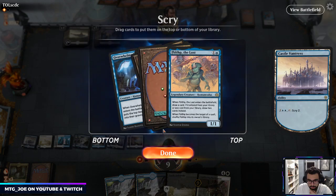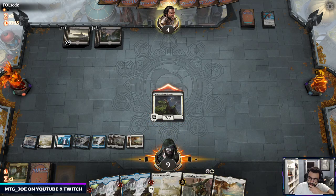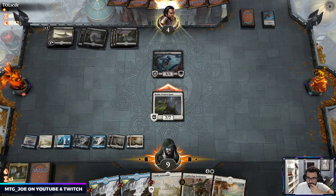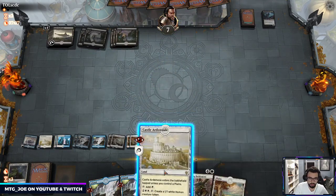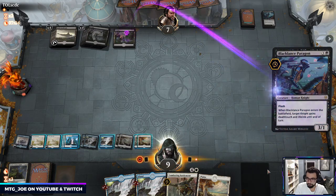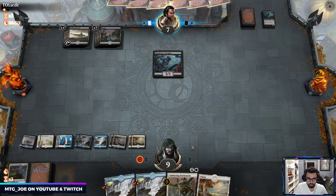Again just probably want some action — instantly draw land, instantly draw land. Okay so they're going to trade. Yeah I did bring in one Devout Decree — the list has two Glass Caskets and one Devout Decree which we have in here. I'm just going to make 1/1s. If they're just going to flash in these Black Lance Paragons then I'm okay. We got another one — we'll see if they remember we have the Castle.